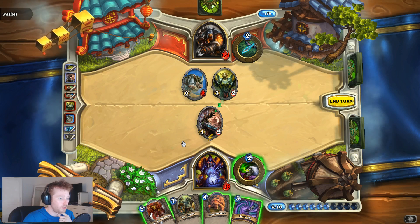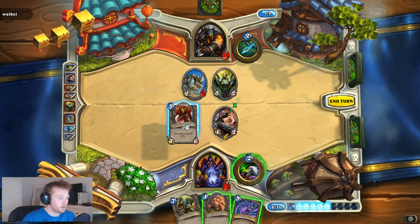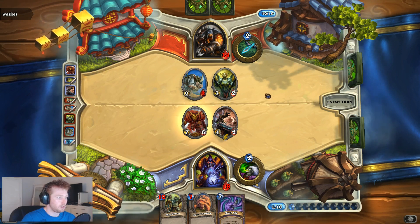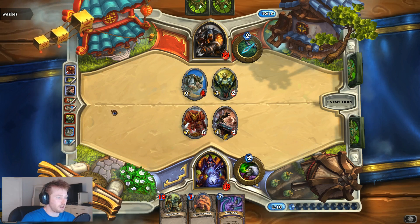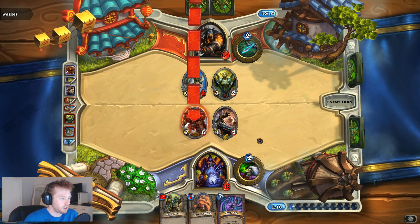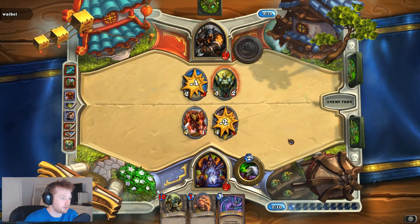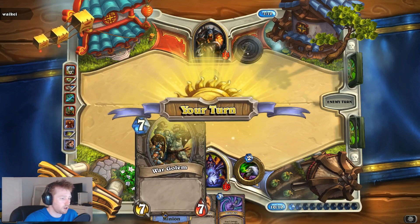Nice! I've got 11 damage - if I can get one more of those I can win this game. He's got two cards and he's got to deal with Venture Co. Mercenary. Obviously these have become much more expensive now. You've still got to find a way to deal with them. That's fine - he's just going to trade. Cool.